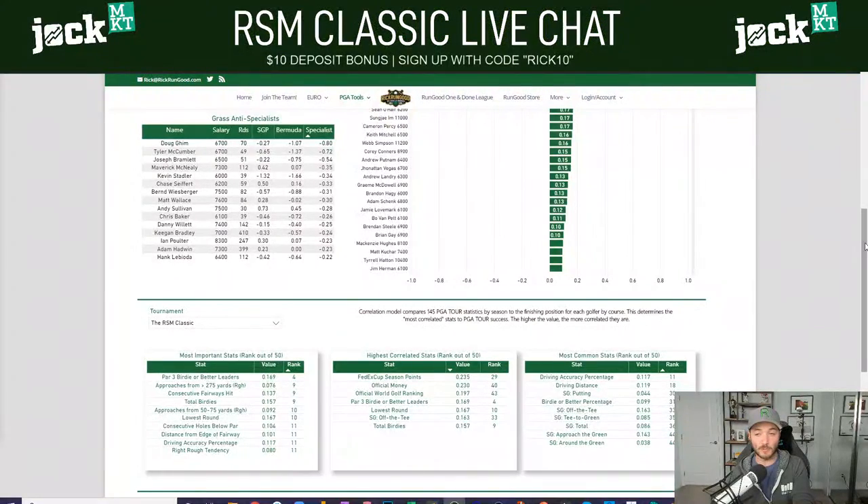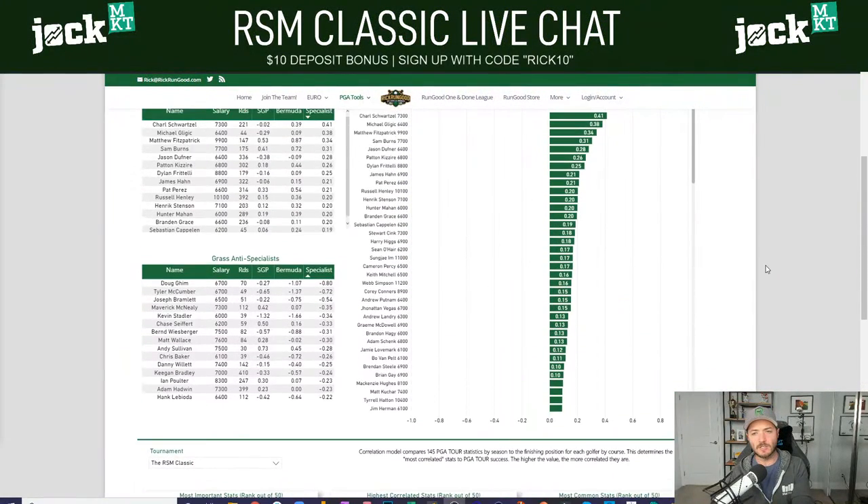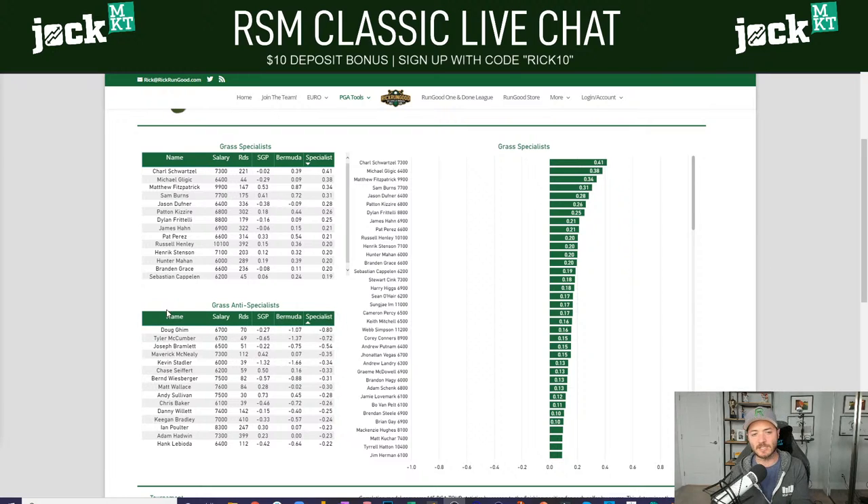Can I show the anti-Bermuda specialists? This is the course key stats page with the regression model for the Seaside course. You can see the grass specialist section. The anti-specialists — guys that are worse on Bermuda than their normal strokes gained putting — Doug Gim is number one. He's a losing putter most weeks and a big loser on Bermuda. Then Tyler McCumber, Joseph Bramlett, Mads McNeely, Kevin Stadler — those are the anti-specialists.